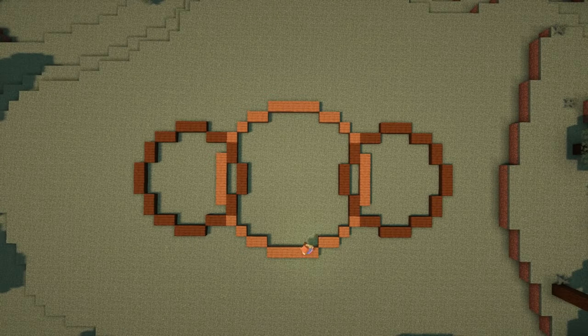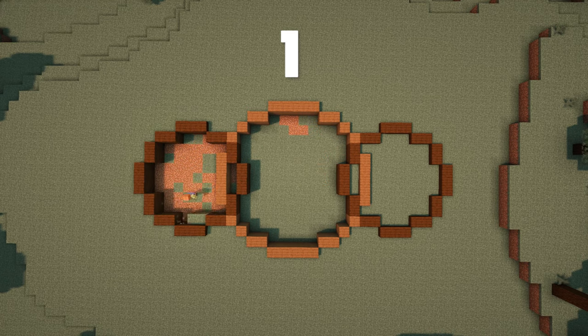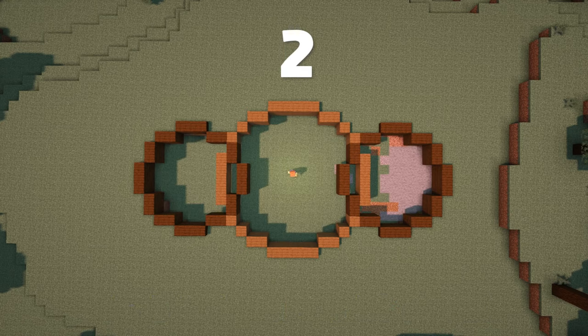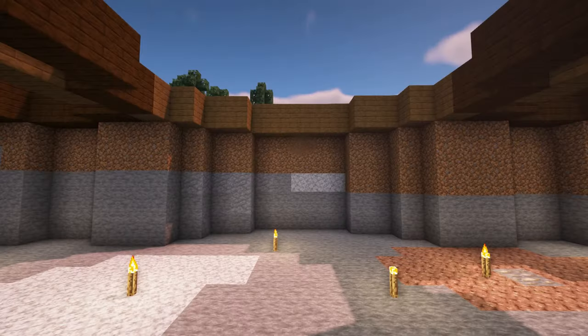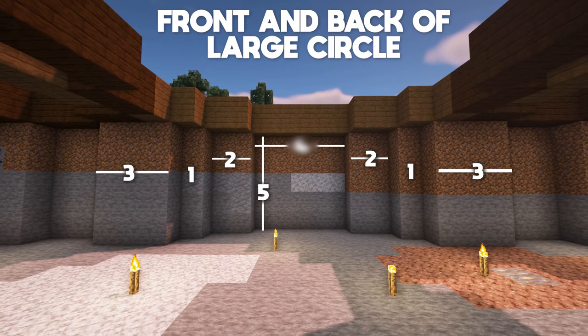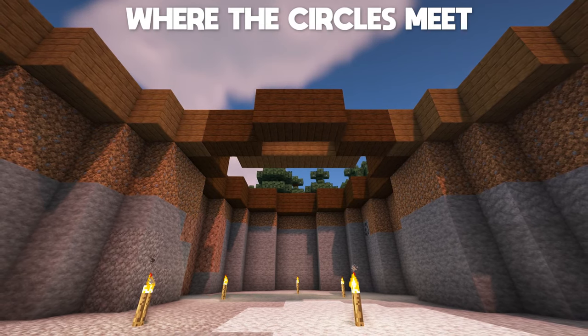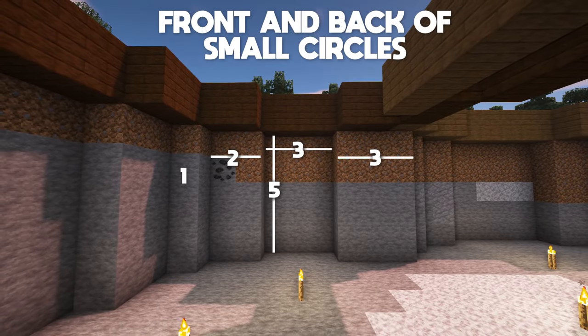Now it's time to dig out the house. Start by removing the ground that's inside the circles, in line with the planks that we placed. This is the first layer that we'll remove. Now remove 5 more layers below this — for these next 5, make sure to remove the ground directly below the planks so you can see them from underneath. Here's what the front and back of the larger circle should look like when it's all dug out.